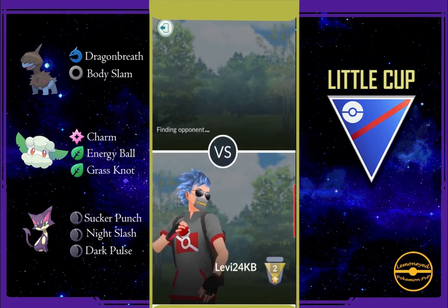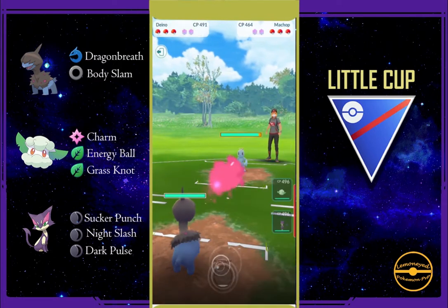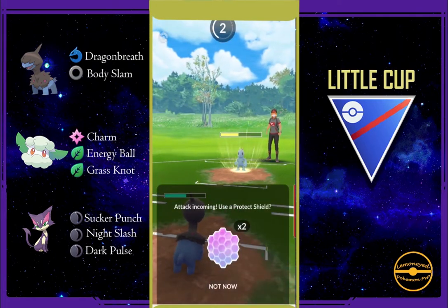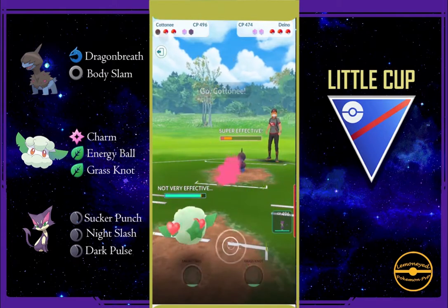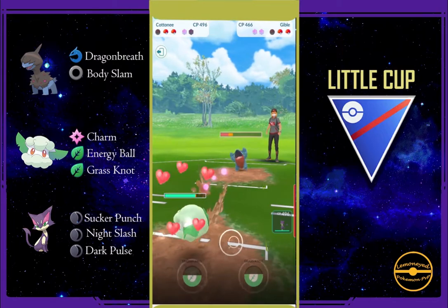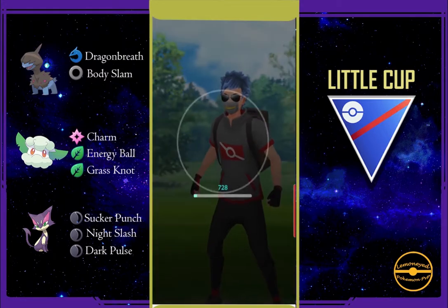On to the next one against Momotea. Deno against the matchup — I think I could just dragon breath it down, shield once and dragon breath it down. I'm not sure what I'm doing but I just let Deno go down. Anyway, the pokemon they have is so weak to Cottonee so it doesn't matter.